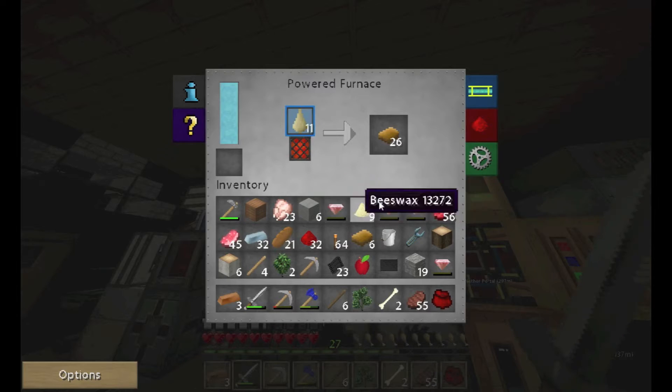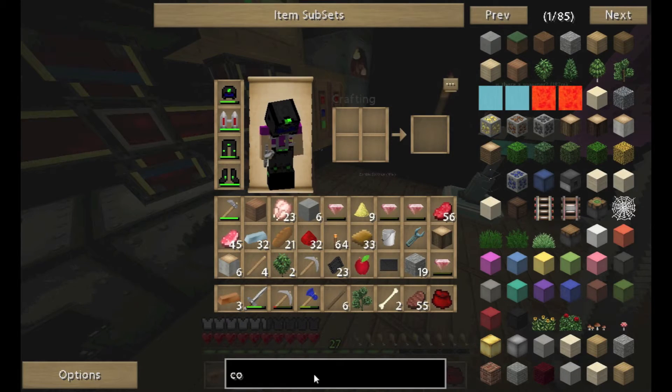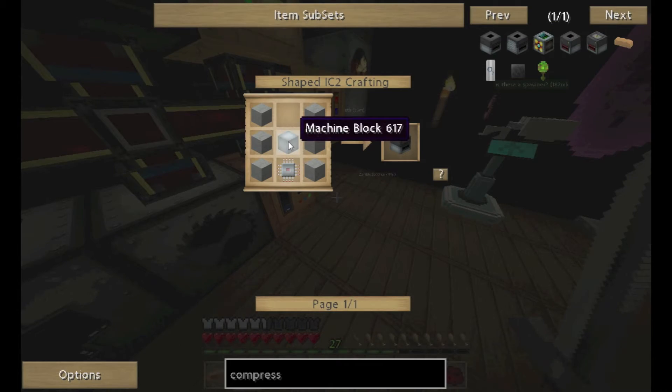We're still working on juicing this thing up. I've got some rubber cooking, because I need to replace a compressor. It takes a transformer to be able to use a battery box too, right? You have to have a low voltage transformer. You could go from an MFE to a bat box.